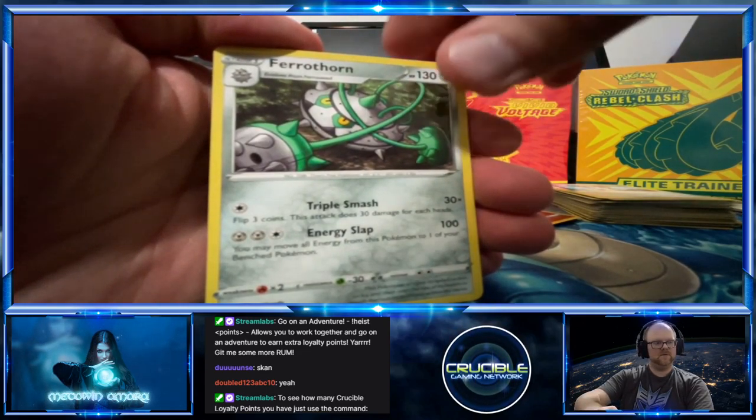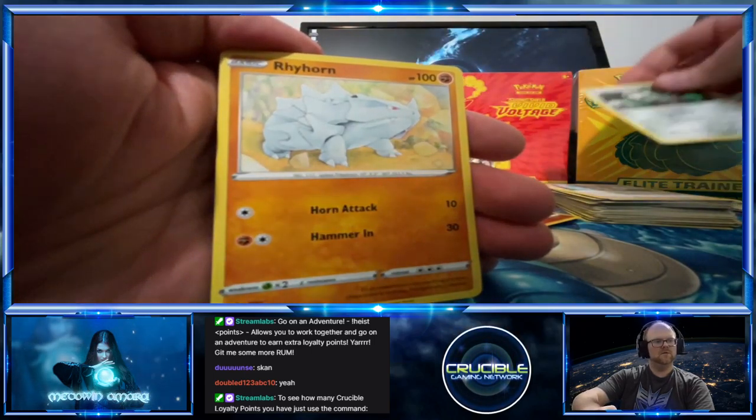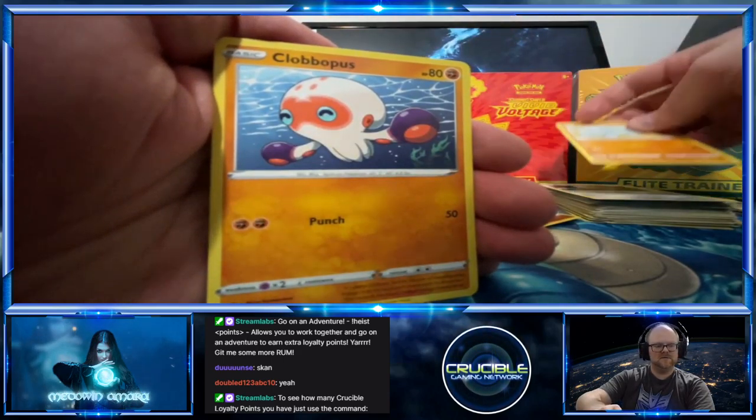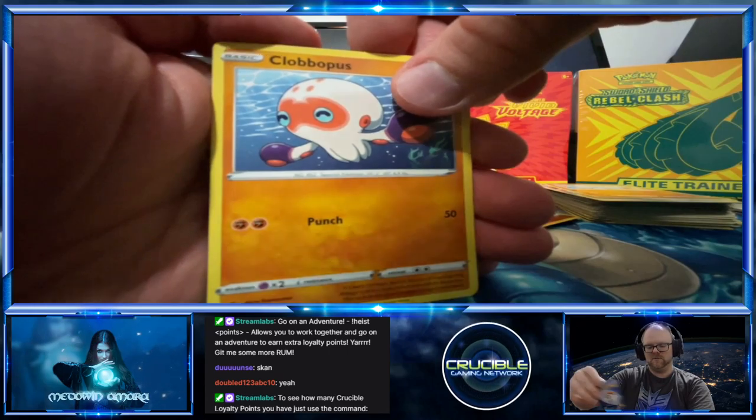So, Ferrothorn — Ryhorn. Definitely getting into duplicates when you open up this many packs — Clobberpus.